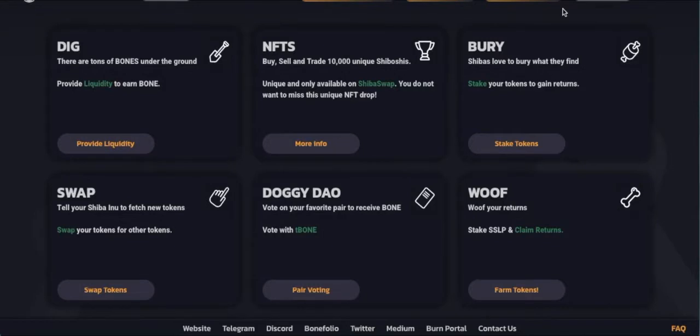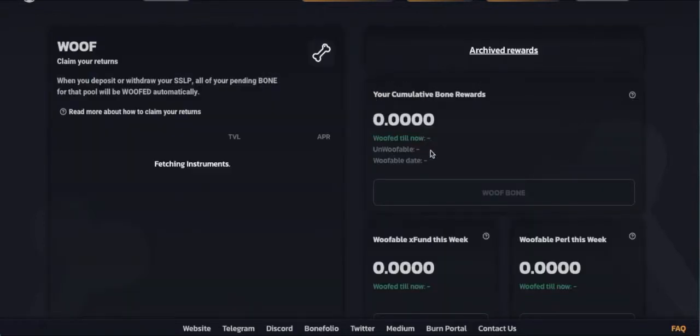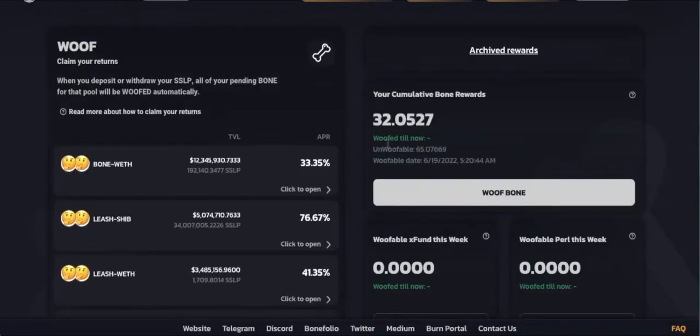Come back up to the top right corner where before it said Connect Wallet — now it has your actual wallet address. From here you see everything: Dig, NFTs, Burry, Swap, DoggyDow, and Wolf. This is where you will find your rewards. Come down to Farm Tokens and it will automatically populate because you connected your wallet. As you can see here, your cumulative bone rewards — in our case, these are ours.